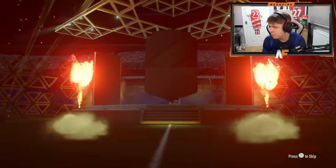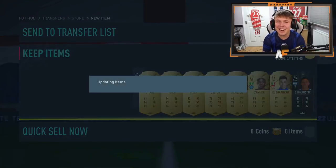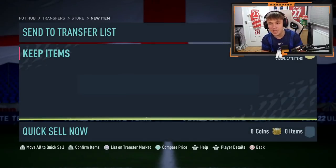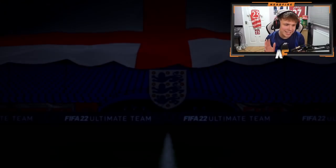Number three for the 50ks - come on, give us a walkout, give us a bit of hope. Oh my god, we haven't even had a basic gold walkout yet. Number four - they're actually just mugging us now. Number five - walkout! It's a Spanish center mid, it's going to be Parejo. Probably worse than Verati but it's all good. Halfway through the 50k packs. Another walkout - 86 to 88, Portugal center back.